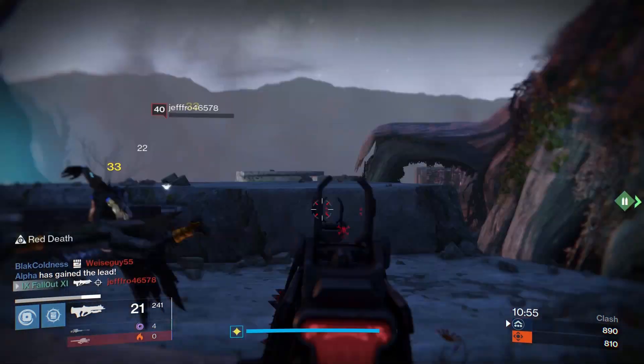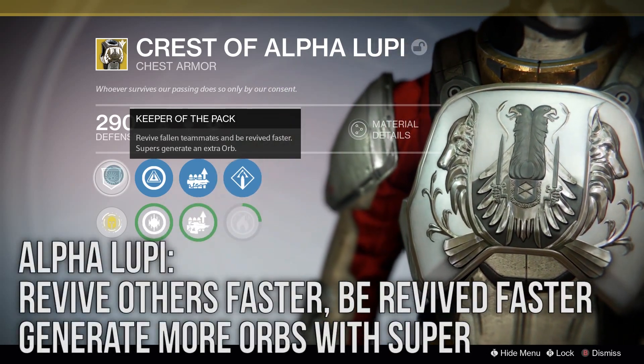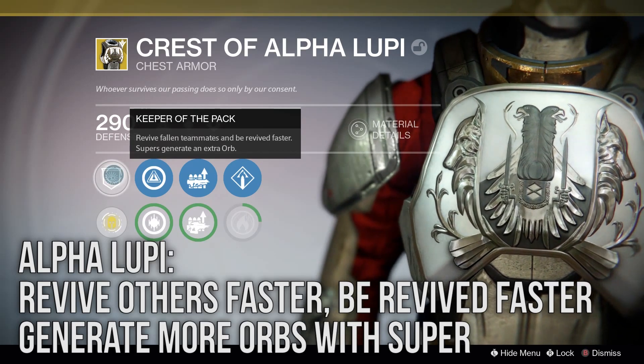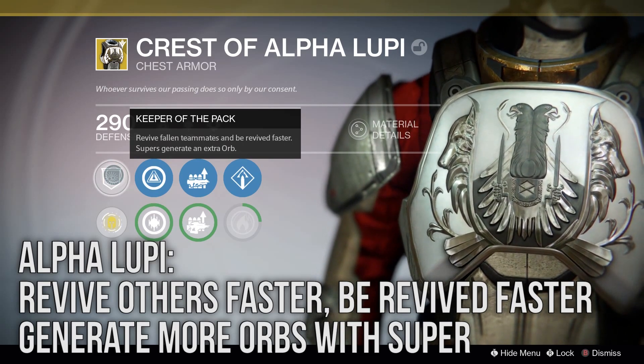First up is Alpha Lupi, with the unique perk that lets you revive other teammates faster, be revived faster, and generate more orbs when using your super. This is a great piece of armor for team revive game types, and even though Bungie brought down the number of extra orbs you can generate wearing Lupi, it's still a good perk to have.